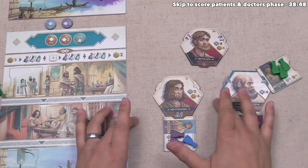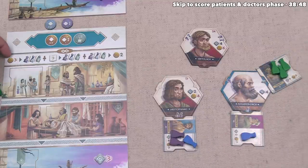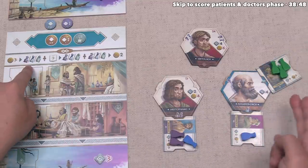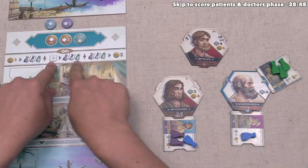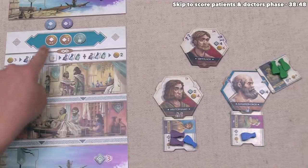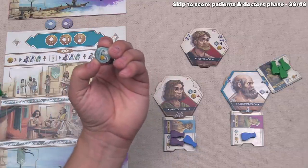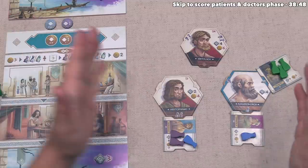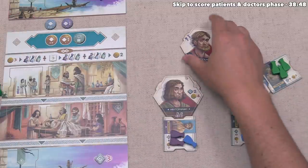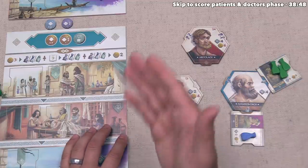It is worth reiterating that if we needed some ingredients that we did not have, we could spend three money each to gain the ingredients, or we could discard a knowledge tile for one of any ingredient, or we could also use one of our assistants to gain an ingredient of the associated type — we could get rid of this one to gain one herb. In this case, we were fine with the ingredients that we gathered earlier on. We've now treated as many patients as we can.